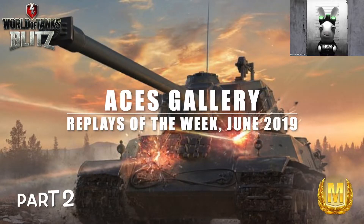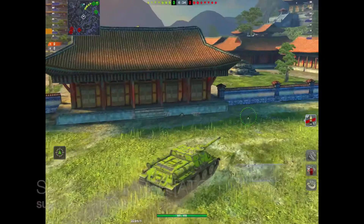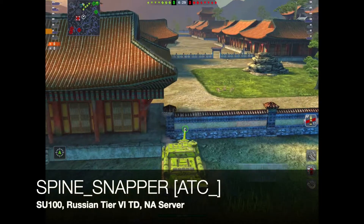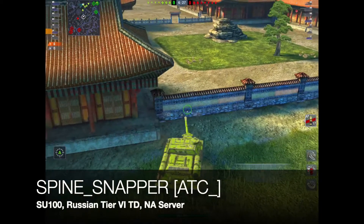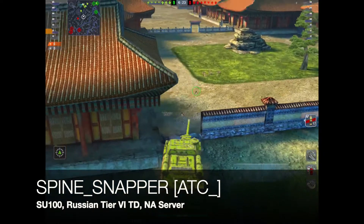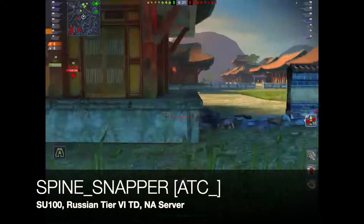Hello again everybody and welcome back to Fujits Blitz. This is the Aces Gallery Part 2 for Dune. First off we've got Spine Snapper of the Clan ATC rolling out in the SU-100, the Russian tier 6 TD from the North American server.